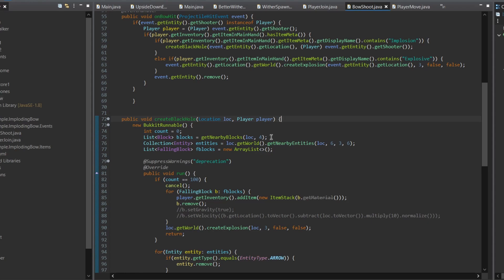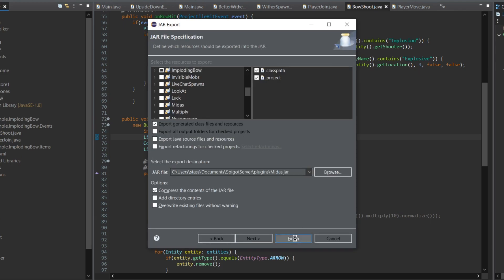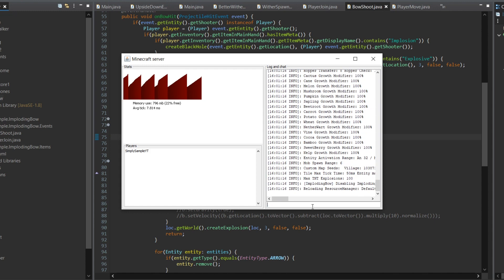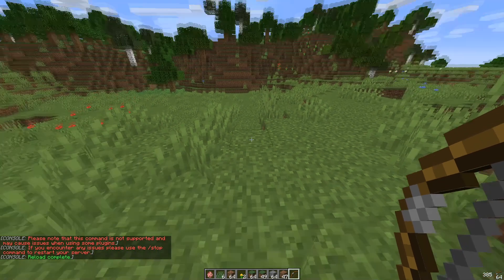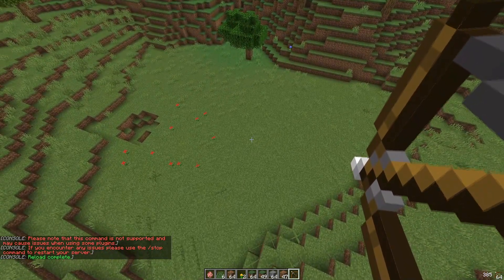If you take a look at the code — I'm not really going over the code — but this is the part of the code that gets all of the nearby blocks. So if we change this radius to 10 for example, and then we export this plugin, and then reload the server so the changes take effect, and if we now use our bow, then we can see...